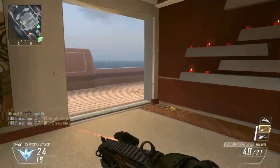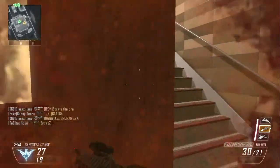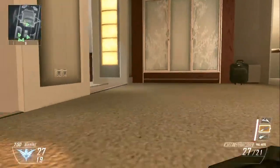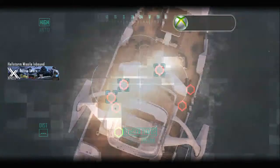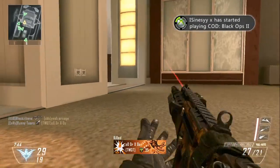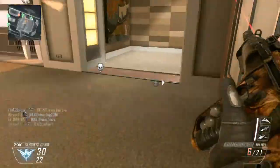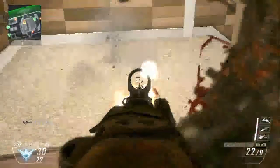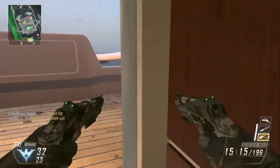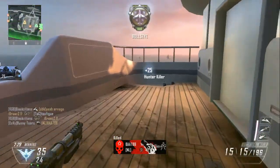Everyone seems to be running UAV and the enemy basically has constant UAV, so if you don't have the right perks on you're going to get destroyed. All the people who used to get swarms are now hitting triple swarms and triple VTOL Warships. This game is pretty complicated but also pretty simple — you need to try it out. You're not playing to get kills to win anymore; you're playing to get kills to stop the other players from getting scorestreaks so you can get scorestreaks.